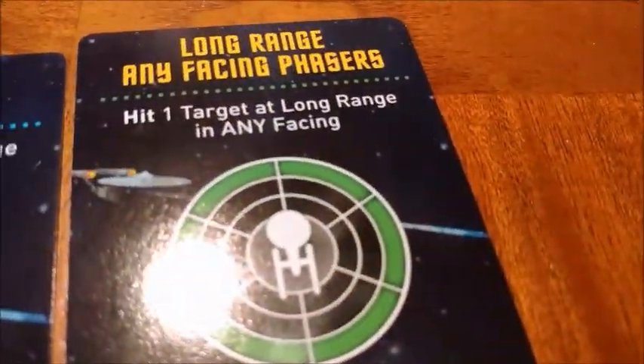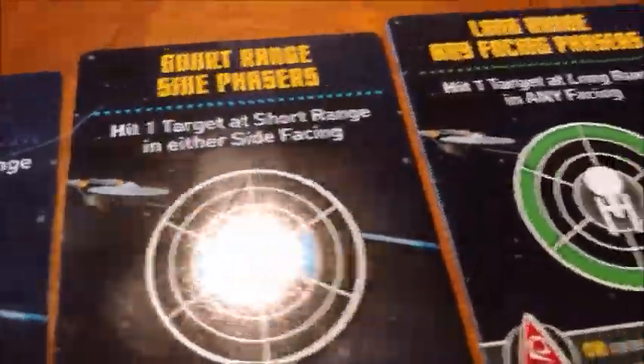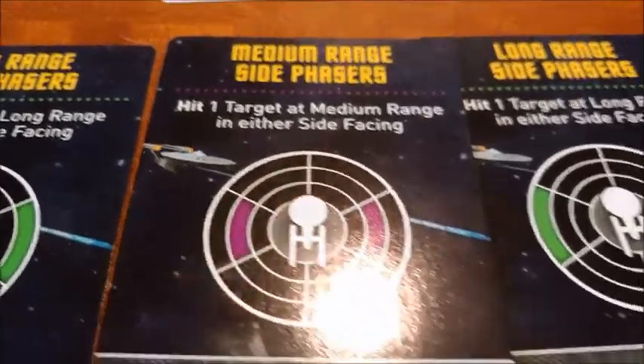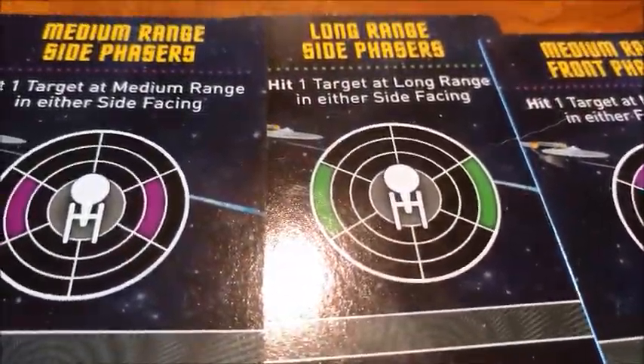Alright, we're here with Sulu. I've already drawn Sulu's new card, which is a long-range any-phasing phaser. He has a lot of cards he can't use, but he can kill that cloaked Klingon.